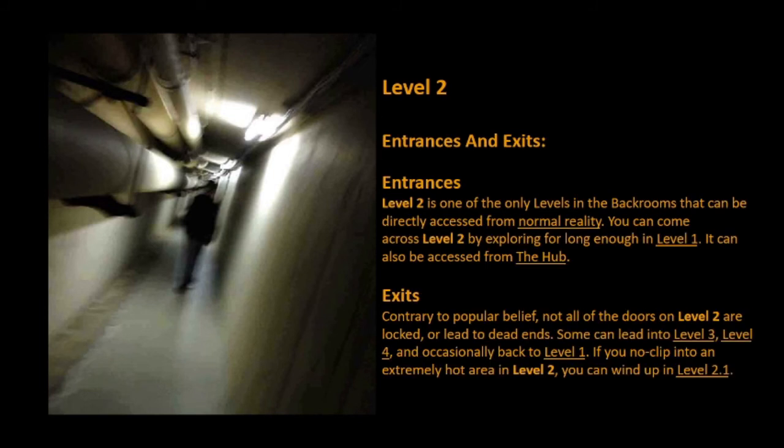Entrances: Level 2 is one of the only levels in the Backrooms that can be directly accessed from normal reality. You can come across Level 2 by exploring for long enough in Level 1. It can also be accessed from the Hub.